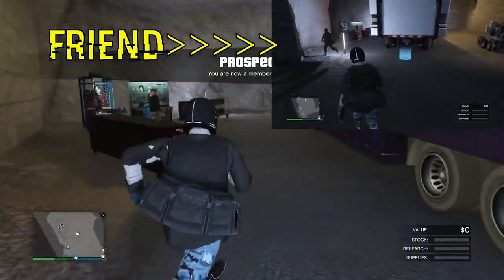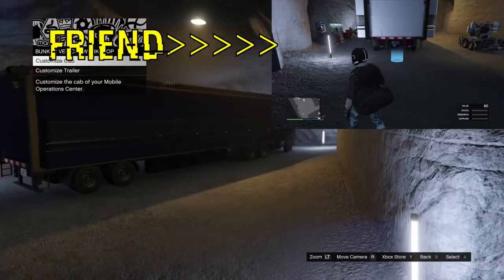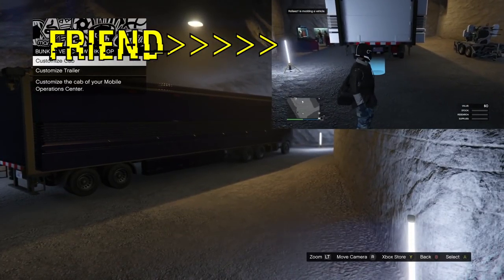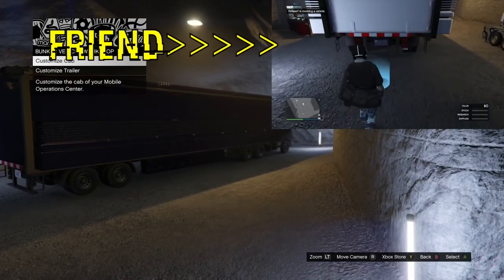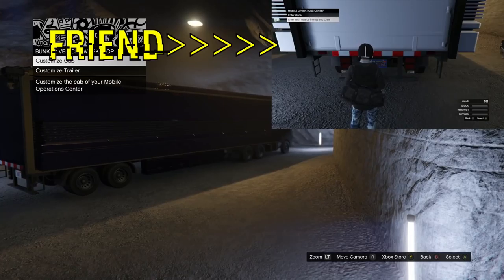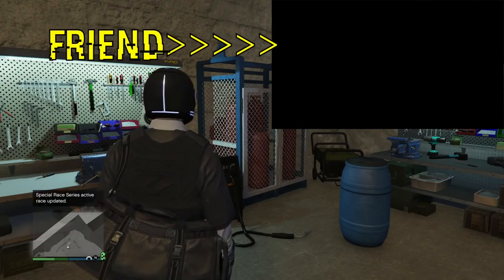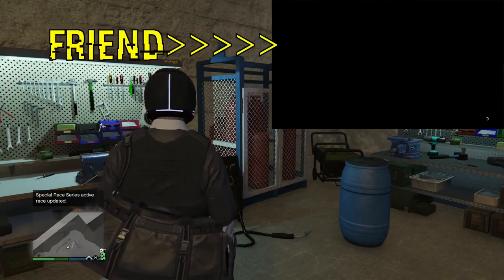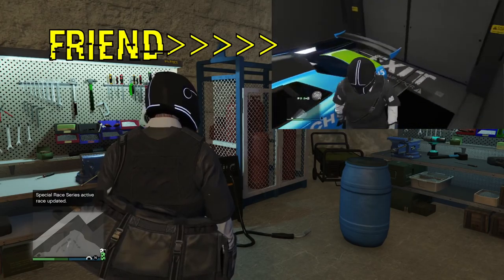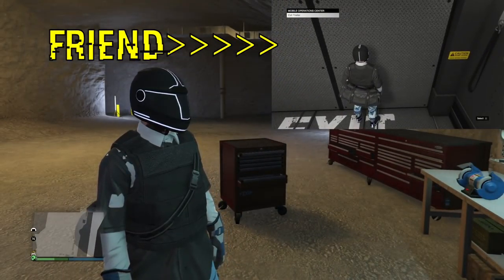So once you're on the black screen and you accept his invite to his MC, you tell him and he disbands his MC. Just like that. Now you will spawn in his bunker. I spawned in BMX's bunker right now. I went up to his mechanic and hit right D-pad, so I'm sitting on the mod menu right now. Now the helper — BMX in the top right — is going to go into his MOC and hit enter with nearby friends.